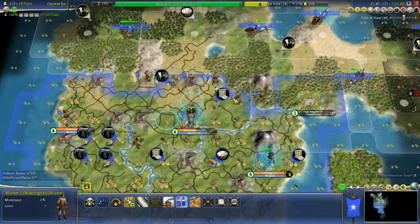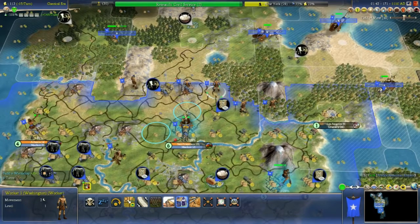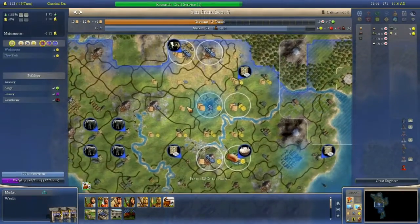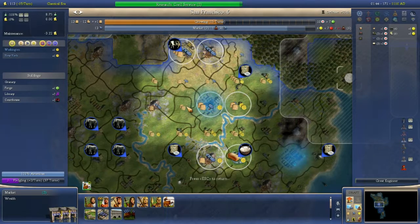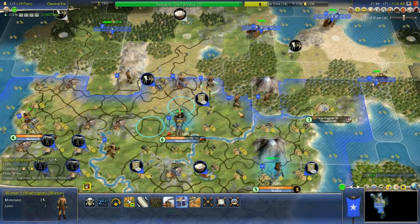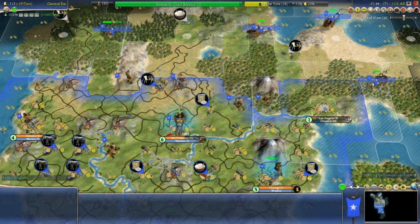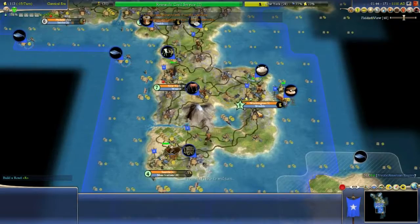San Francisco — I definitely have the option of running a commerce city on San Francisco, which is what I'd rather do if I can. Plains are much more suited to having workshops on than cottages. I might bulldoze these cottages later in the game depending on how far grown they are and put watermills on them instead. So you go there, build a road, and I think that'll have to be that.